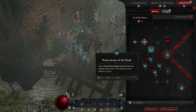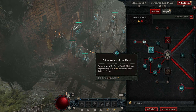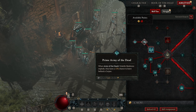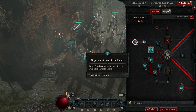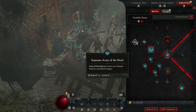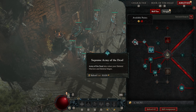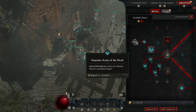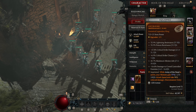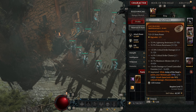The other part of Army of the Dead is that the skeletons it calls forth have a 15% chance to leave behind a corpse, which is useful. Army of the Dead also raises your Skeletal Warriors and Mages if you get into trouble, so there's more utility out of that ability.